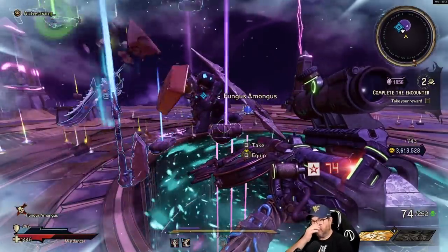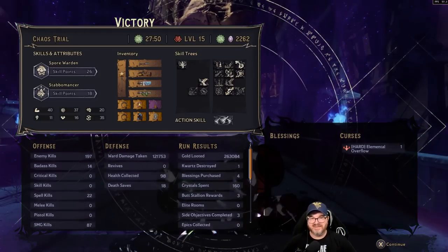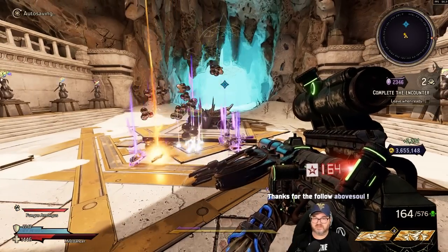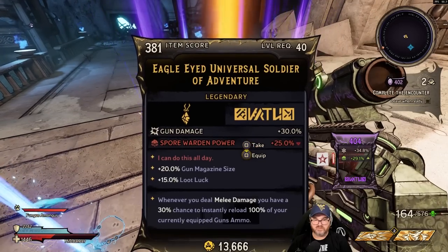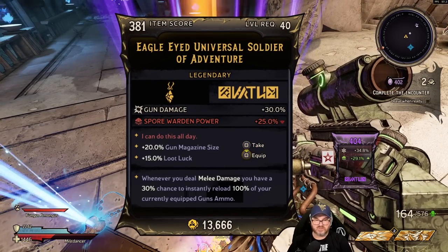We did it guys! We did it. All right, that was one of the tougher ones — 27 minutes for that. Damn. I suck at Borderlands 1 dude. Universal Soldier, Spore Warden. Loot luck, gun mag size — sure, why not? All right, this perceiver's a 20-20 so it should be really good.